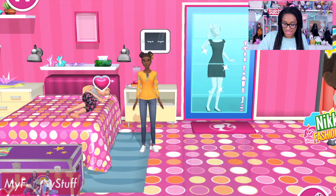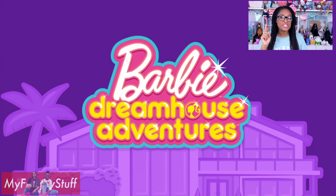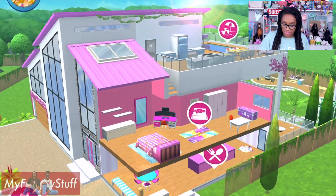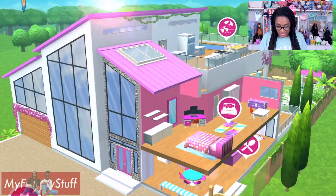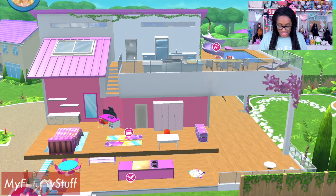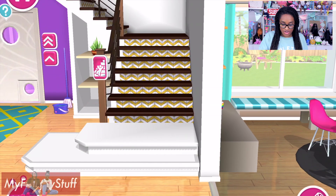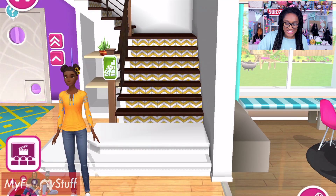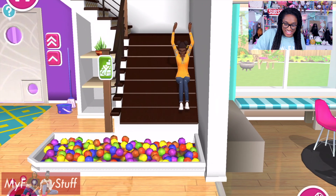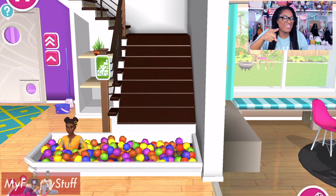We touch the house icon and it lets us see the entire house all at once, so we can just pick which room we want to go to without having to swipe through the house. Let's go back downstairs to the kitchen and try out those stairs. I'm going to turn the stairs into a slide. Here goes Nikki — woo! Who wouldn't want that in their house?